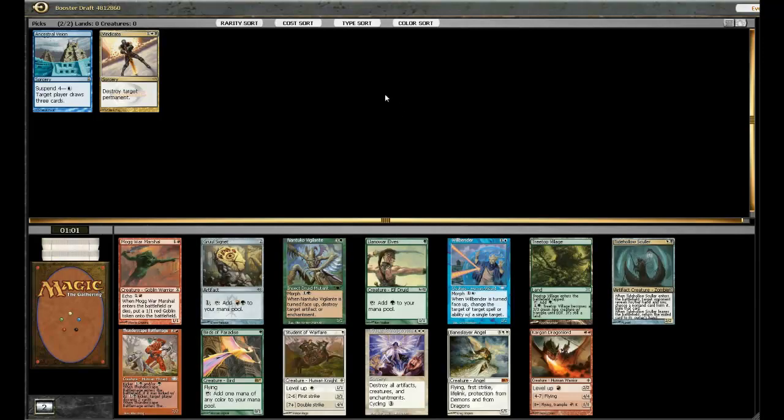What have we got here? Baneslayer Angel — the Wind Conditions are fairly replaceable, but Baneslayer Angel is a really good one and it's just insane against Aggro decks. That's probably where I'm going with this. Tidal Hollow's color is okay, and none of these red or green cards really appeal to me, so I'll go with the Baneslayer here.